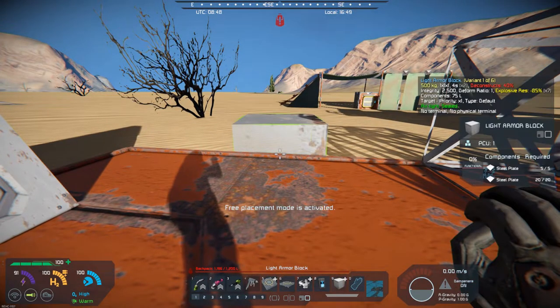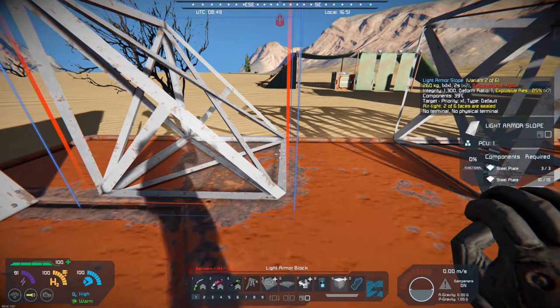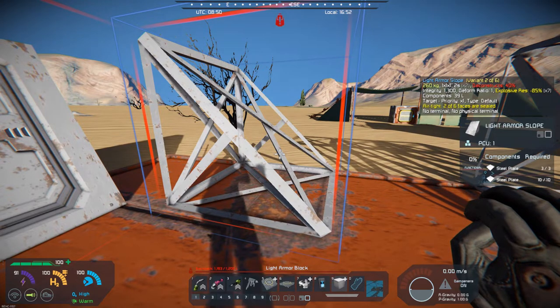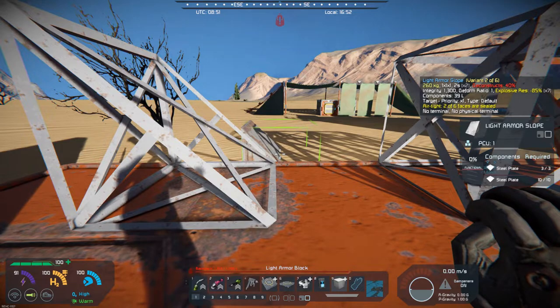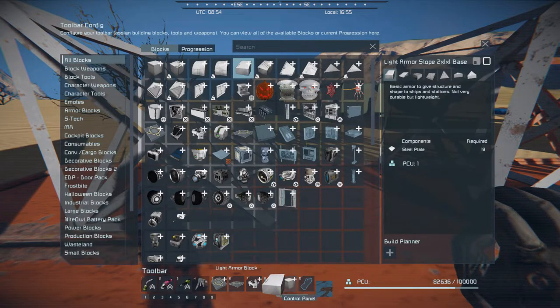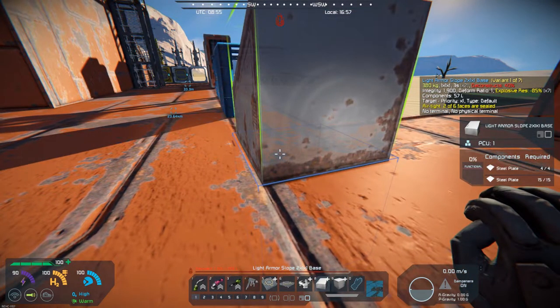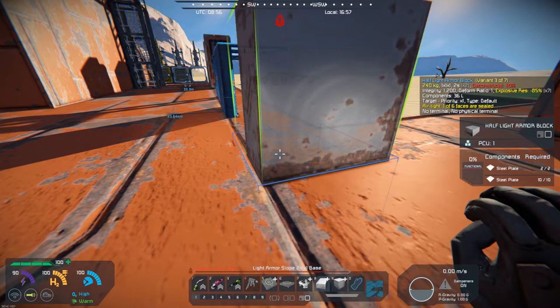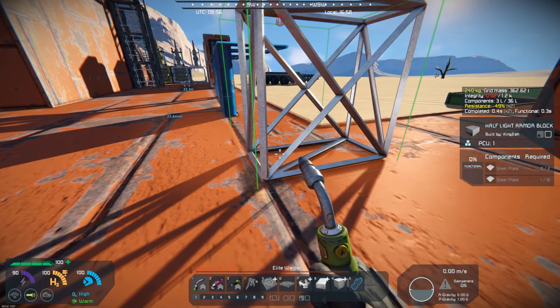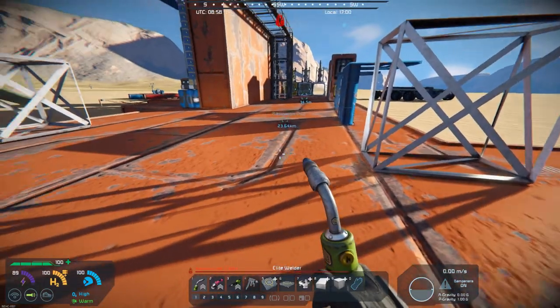Let's plop a couple more down. He mentioned the half slope — let's see what happens on the half slope. We'll pull these down and see what happens. There's the half slope block, and yeah, it's got the shininess, so that might not fully fit. But this mod can give you some interesting builds overall.